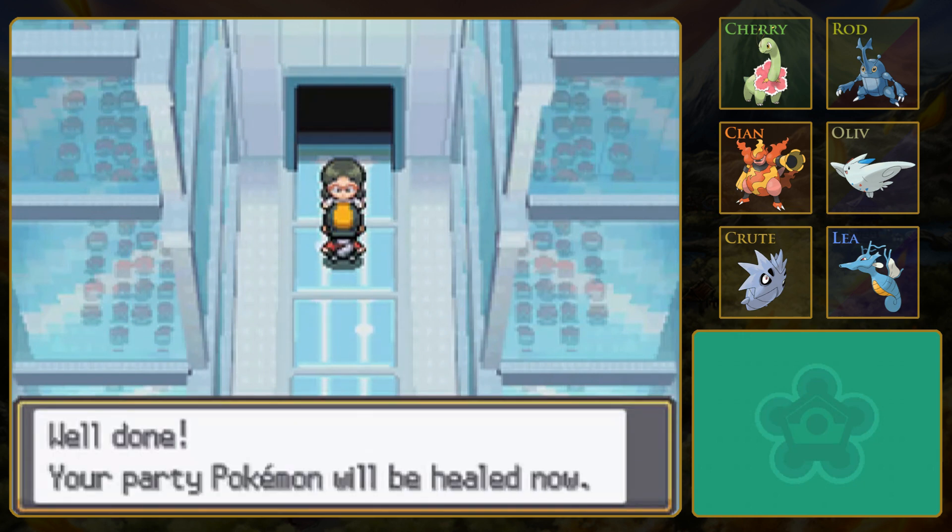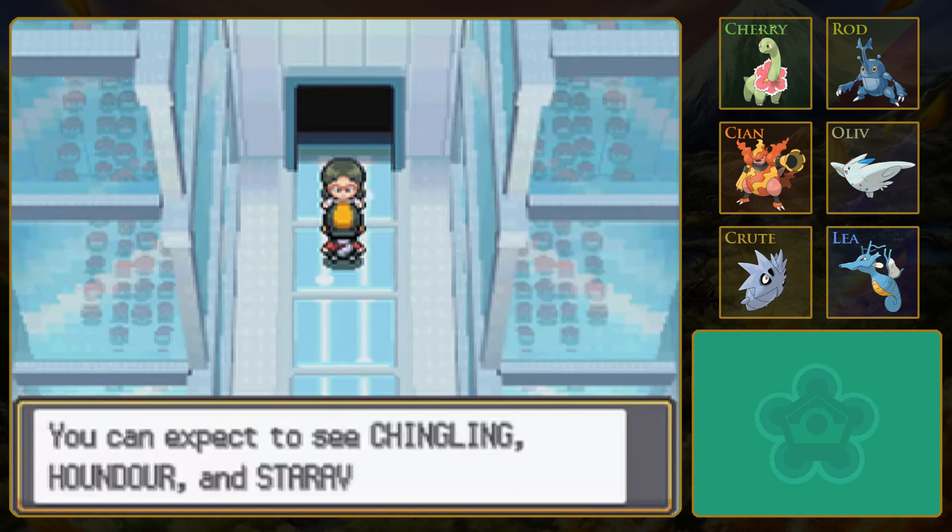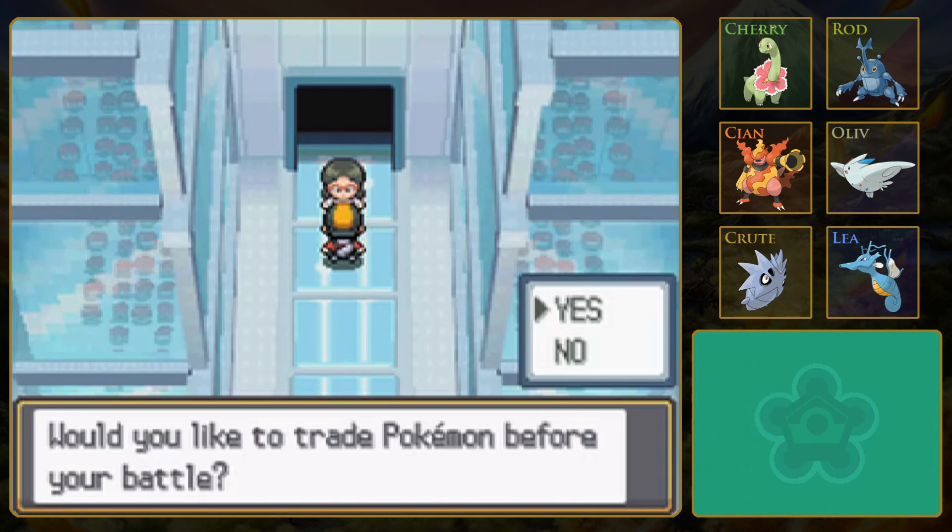Alright, so I need to actually remember what she says, and I need to remember that it is a double battle. Chingling, Houndour, and Staravia. Let me just write this down so I don't forget in two seconds. Chingling, Houndour, Staravia. Staravia is like Pidgeotto, a mid-evolution. Would you like to trade Pokémon? Oh, so you can trade out certain Pokémon. Yeah, I definitely do want to do that.